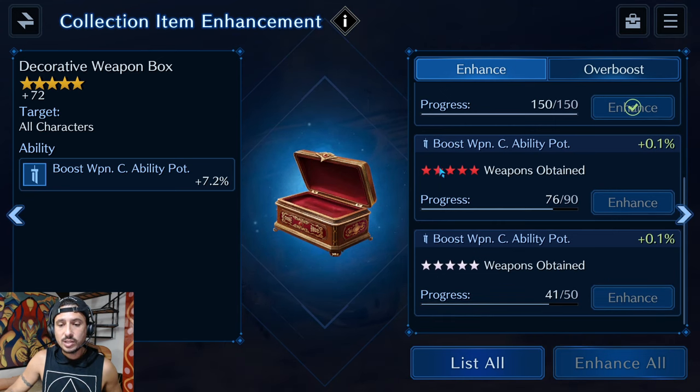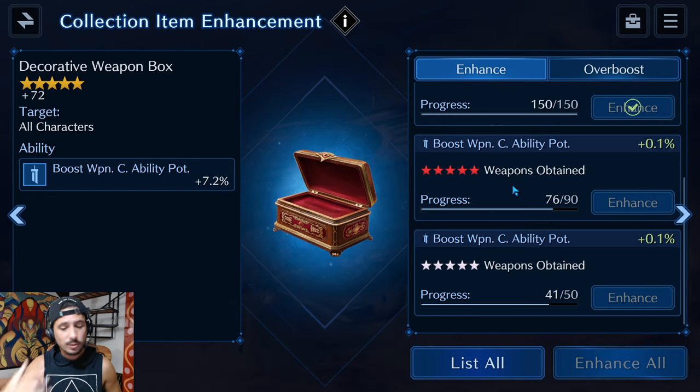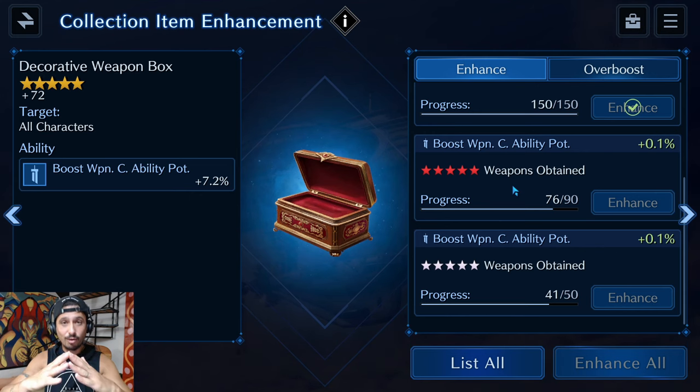You also get enhancement from five-star weapons obtained, OB5 weapons obtained, and OB10 weapons obtained. I have 76 OB5 weapons and 41 OB10 weapons, mainly from never missing a single event weapon and always taking every event weapon to OB10. For new players: free event weapons are the backbone of a strong Ever Crisis account — level every single one up.